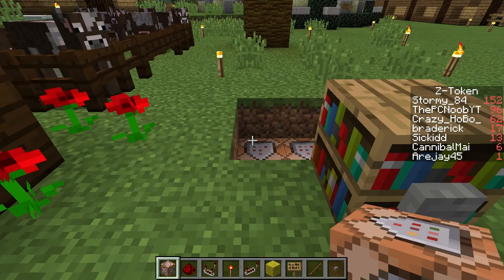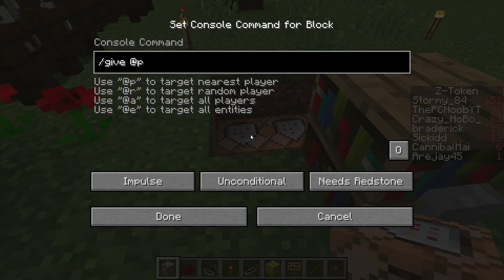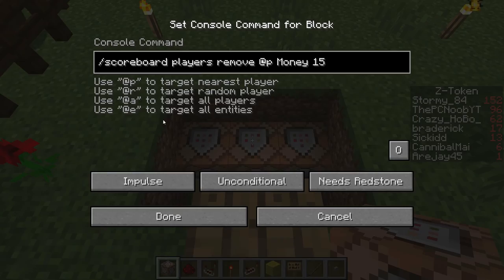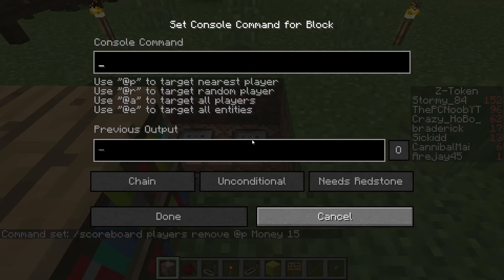So we're going to be selling books here. I need to get the code for the book. The code to give people stuff — we're going to be giving the nearest person to the command block, which is usually the purchaser, one book. And we're going to charge — scoreboard players, remove FP, money — and I think books should be pretty cheap. Let's make it 15. It's something we're probably going to be using on the server a lot.